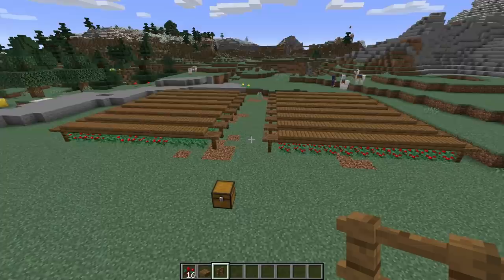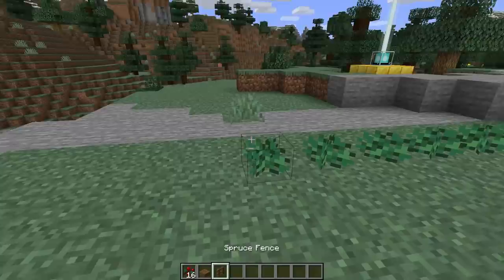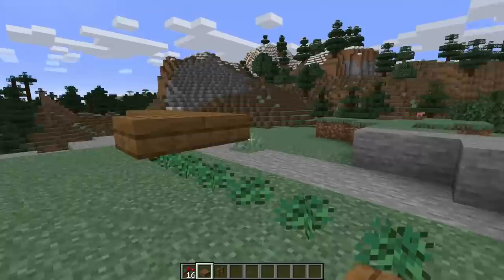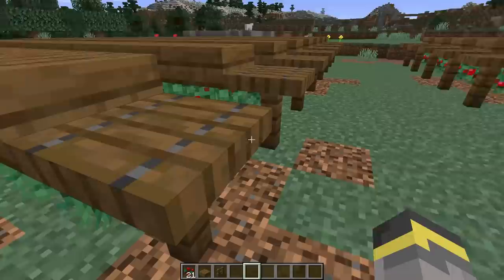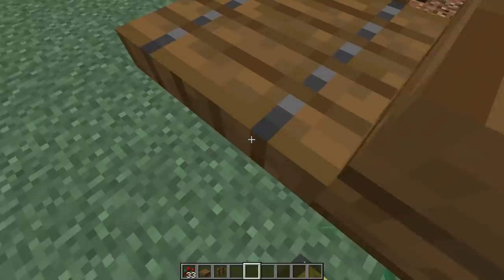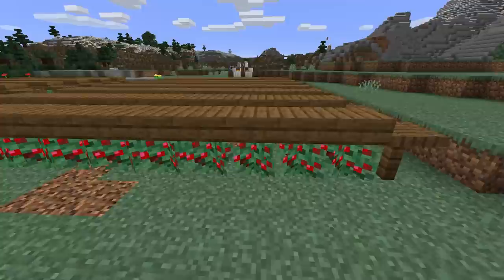It's really easy to build, but I'll show you just to be safe. Start by planting a line of sweet berries — it can be any length. On either end of that line, place fence posts. On top of everything, place a bunch of slabs and then wait for the berries to grow. Once they grow, you can walk right against the slabs and hold down the use button to harvest all your sweet berries without taking any damage, making harvesting a lot faster.